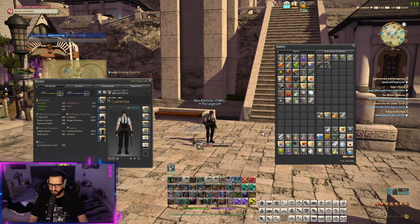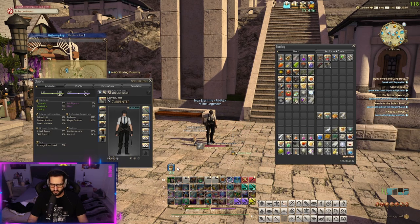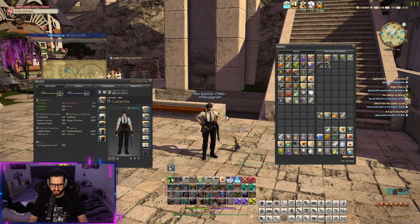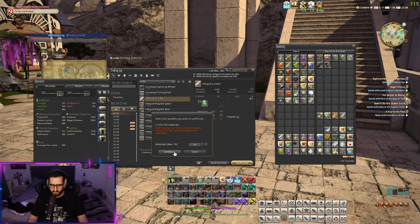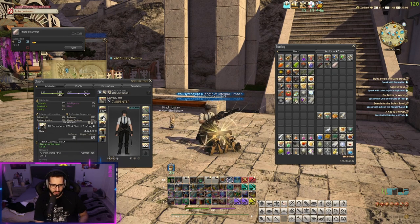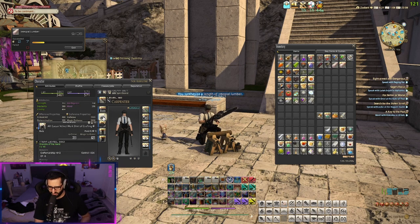I'm going to pop everything now so I can show you. We've got our rationing manual, our crown pie, our spirit bonding manual, and our spirit bonding potion. We're at 24 percent spirit bond. We're going to craft some integral logs using quick synthesis, and each one is going to give us about 1 percent. So you gather enough materials to do 99 of them, quick synth them, increase your spirit bond, and make materia out of it. Easy.